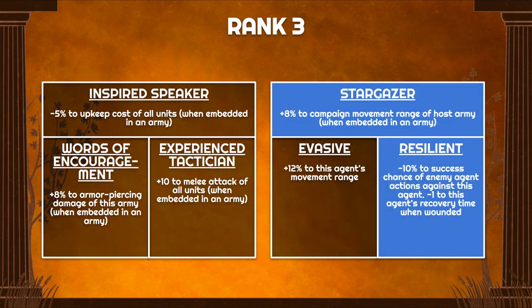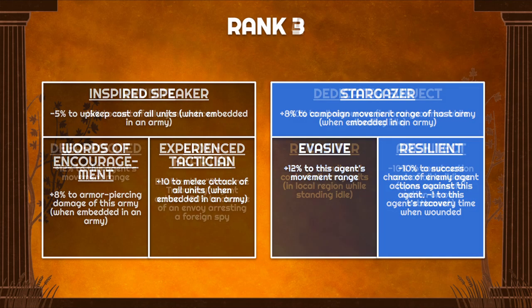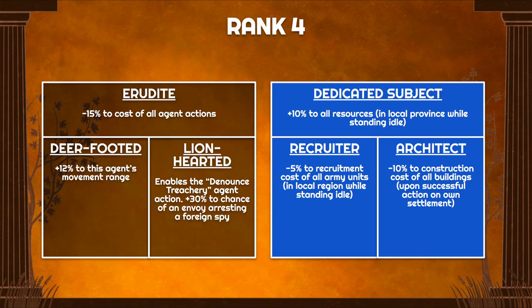At rank 4 we have our core build skill: Dedicated Subject for 10% to all resources while standing idle — that is exactly what we want. Depending on your playstyle, you can pick Architect if you're moving on the frontier boosting influence and building new settlements, or Recruiter for a 5% discount to recruitment if you're stationed at a recruitment site.